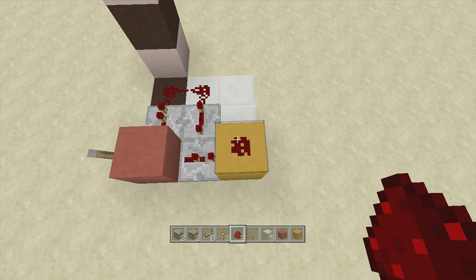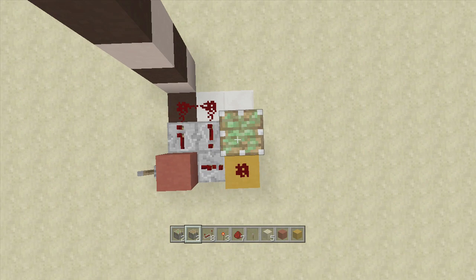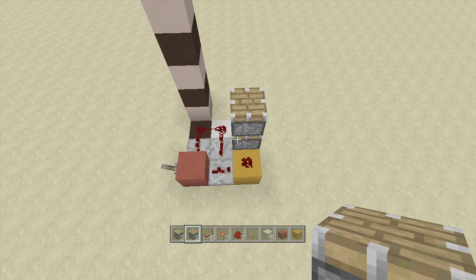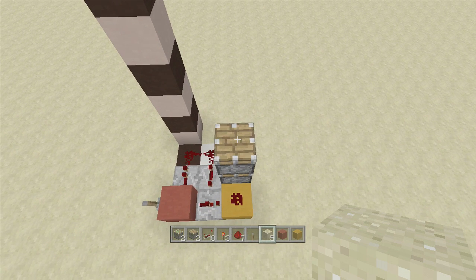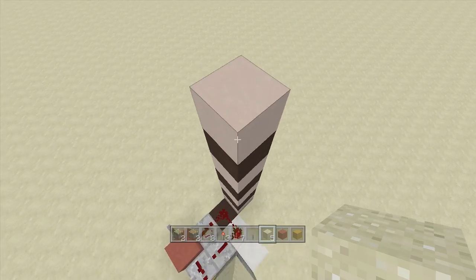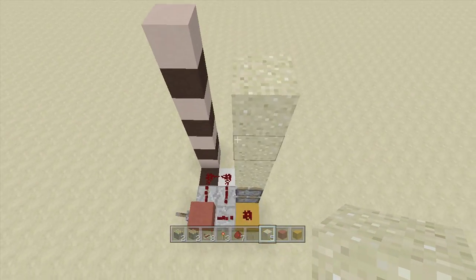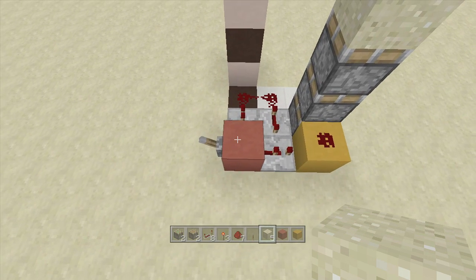Coming off the front of this block we're going to place in our two sticky pistons and our one regular piston. Next, take out your sand blocks and place four sand blocks above this piston — one, two, three, four — and this should be flush with your floor. Once you have your pistons and sand blocks put in, come back down to your input block.